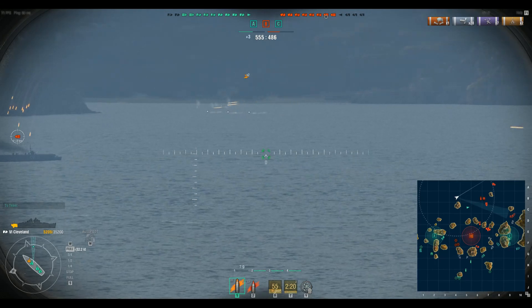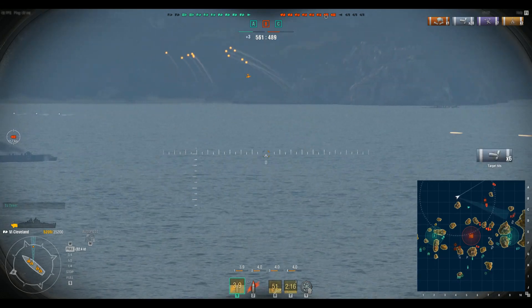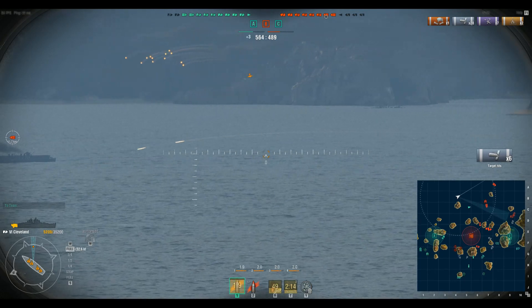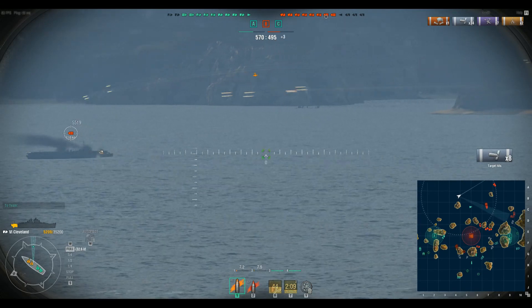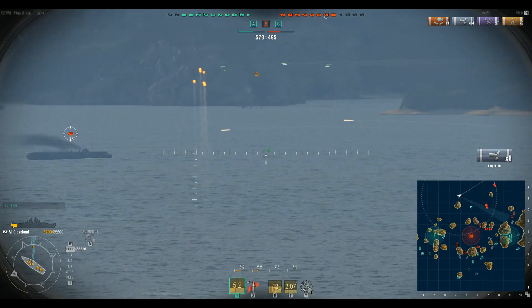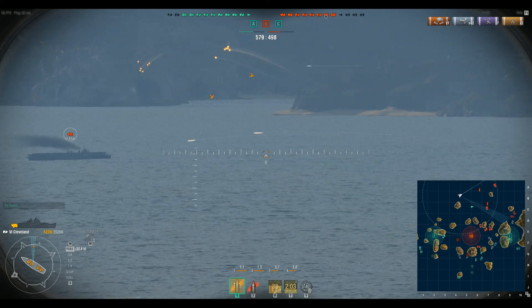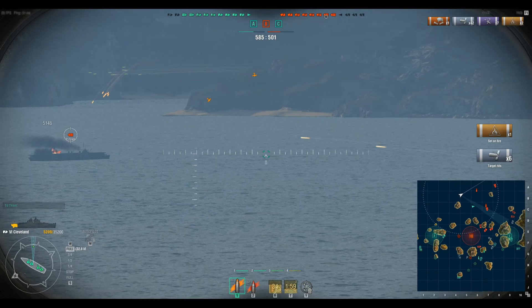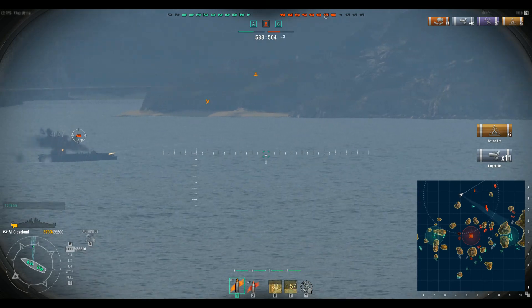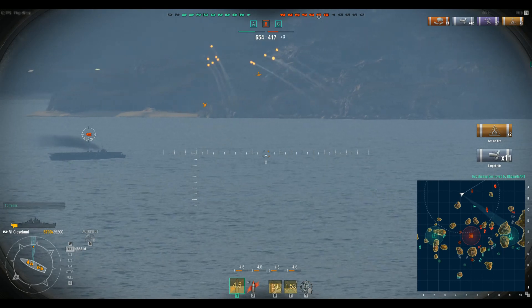How fast is that one going? Always use HE — High Explosive shells — when you are attacking an aircraft carrier. If you set him on fire, the deck is on fire, and that means the planes cannot get into the sky or land on his deck. Yes, that's good! So always do that.